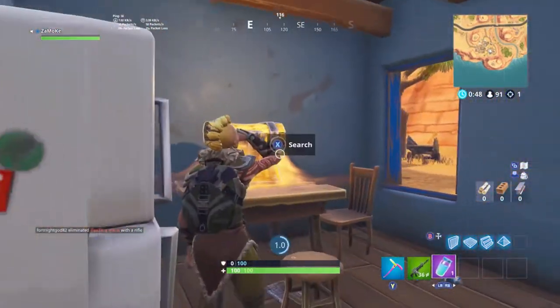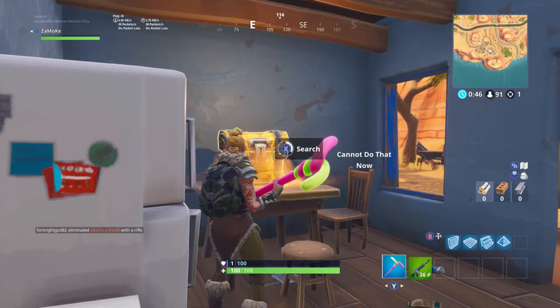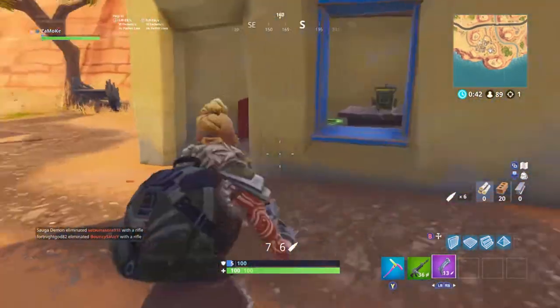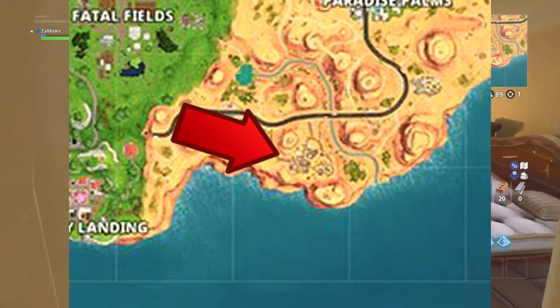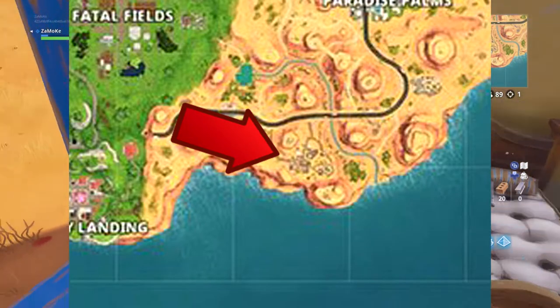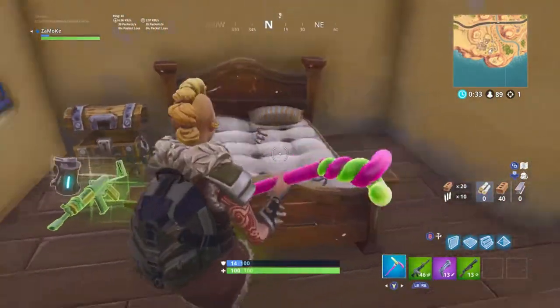Bigger places like Tilted, Dusty, and Paradise Palms. I'll be showing you guys an image right now — this is right outside of Paradise Palms, towards the lower part of the map, more towards Fatal Fields. It's a place that I like to call Little Mexico.